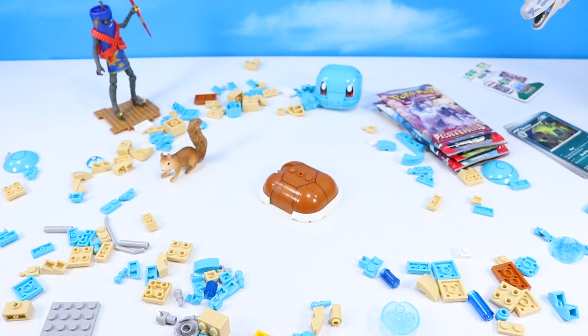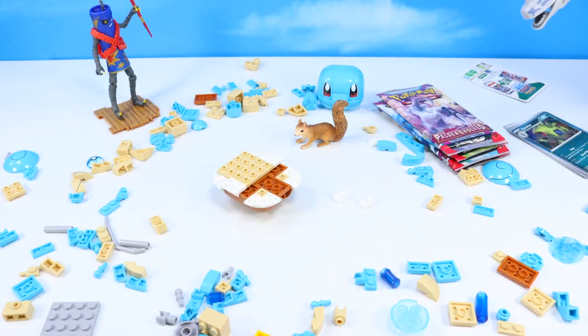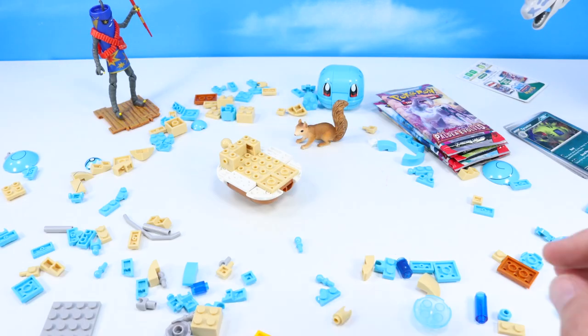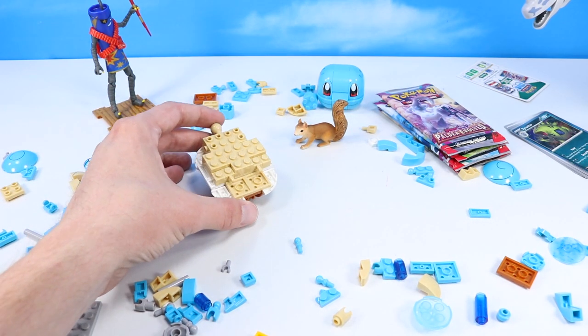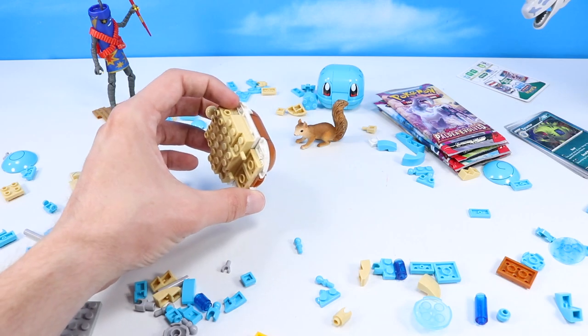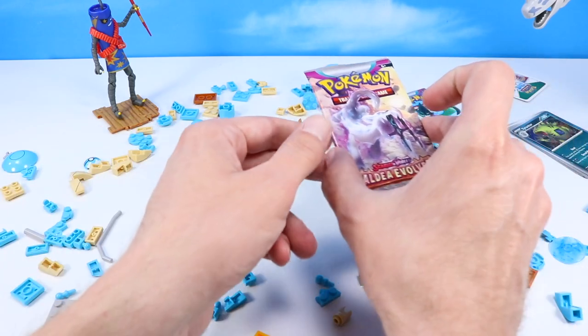Well now we can build onto Squirtle's body in steps 36 through 42. Let's get working, Landry. We're moving quite along well with the inner body of Squirtle, and I think maybe the next round we'll finish off that front part of the shell. But for now, we're going to go back to this one — what is this one's name again? It has some really interesting spiky teeth going on.